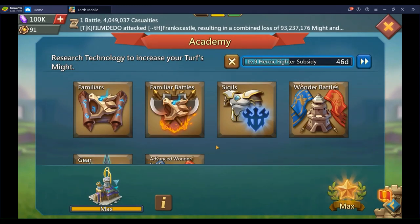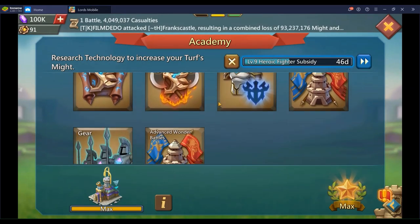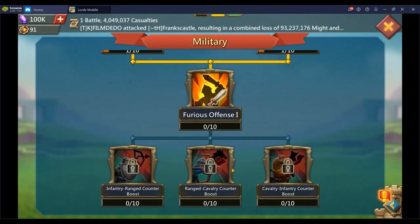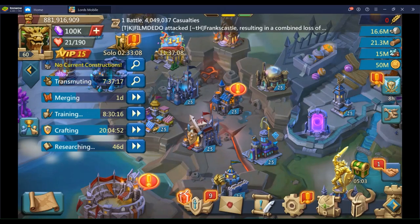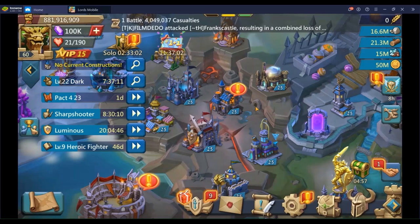First of all, if you're free to play or light pay to play, you're never gonna be a rally lead, you're never gonna be holding forts competitively. So you're not gonna want to build a champion set, and you're not gonna want to go the route of archaic tomes for wonder research. You don't want to do advanced wonder battles. For your tomes, you're gonna want to go with familiar battles, sigils, gears, and most likely the counters.